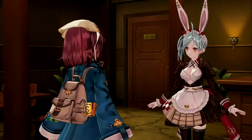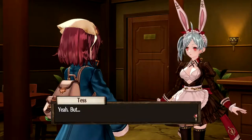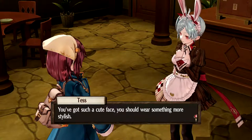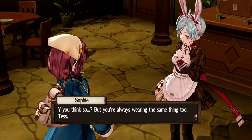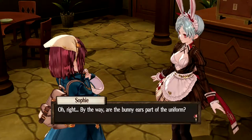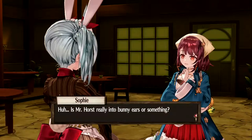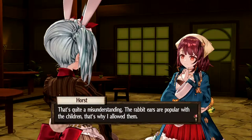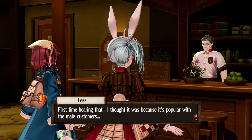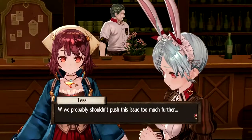Let's go ahead and talk to Tess while we're in here. "Welcome Sophie, you've got a great smile today as usual." - "Really?" - "Yeah, but you're always wearing similar looking clothes. You've got such a cute face, you should wear something more stylish." - "But you're always wearing the same thing too, Tess." - "I'm wearing the shop's uniform." - "Are the bunny ears part of the uniform?" - "No, this is my own original addition - the Meister allowed it. The bunny ears are popular with the children, that's why I allowed them." - "I thought it was because it was popular with the male customers."